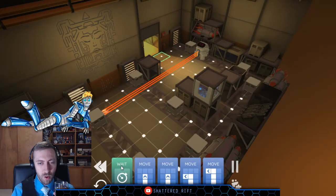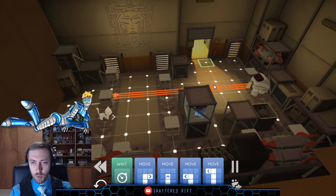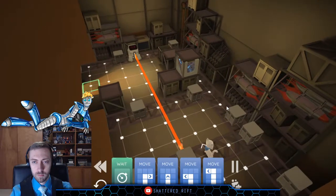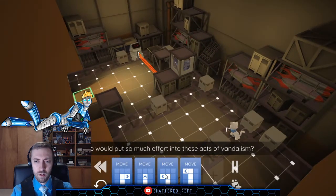Do I just need to wait from the start? No, I can't wait from the start — or it'll get in my way. It has to be the advance-two-forward — has to be. And I probably have to go around through here — that's probably what I'm screwing up right now. If I just wait one, does that help me out? As he began to move away, Theo couldn't help but wonder who would put so much effort into these acts of vandalism — was it maybe some kind of poorly drawn calling card?